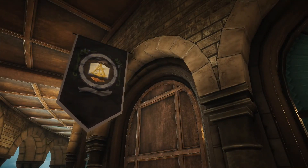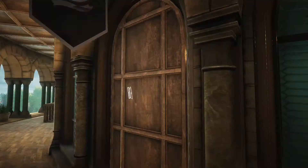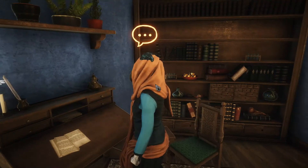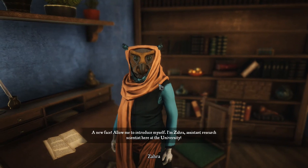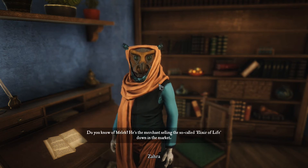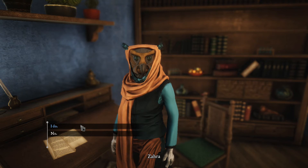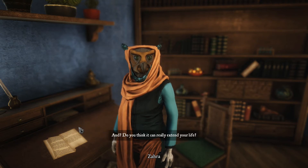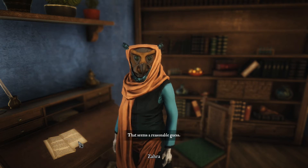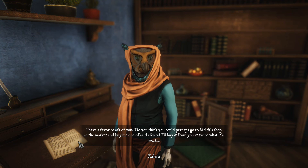What's that? There's a sign above the door — I see some fish. Does everybody have signs above the door? No, just this one. Let's see who's in here. 'I'd like to introduce myself. I'm Zara, assistant research scientist here at the university.' Oh, this is a university! 'In the know of Melek — he's the merchant selling the so-called elixir of life down in the market.' I guess I do. I don't remember, but I'll say I do. And do you think it can really extend your life? No, probably not. That seems a reasonable guess. 'I have a favor to ask of you.'